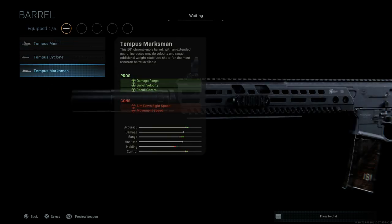For the barrel, we're going to want the Marksman barrel — the 16-inch barrel that came with the MCX MR. The pros are going to be damage at range, bullet velocity, and recoil control. The cons being ADS speed and movement speed, since it is the largest barrel we can get with the M13.